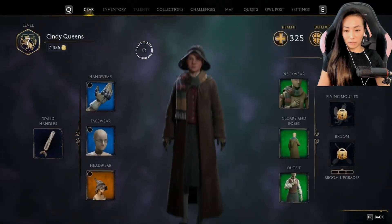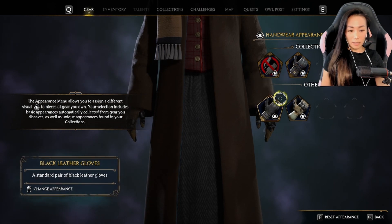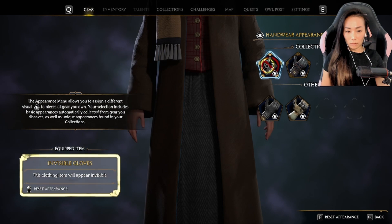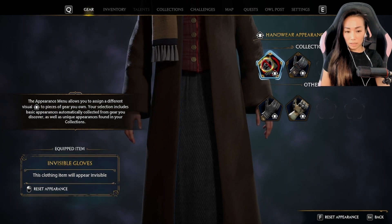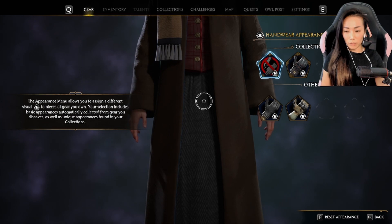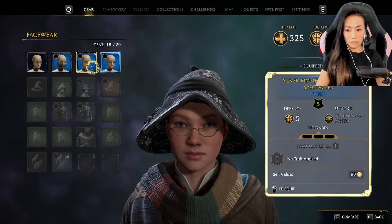We gotta do something about her appearance. I know there's a way to change appearance — okay, there you go. You could hide this clothing item — it will appear invisible. Glove stitched with mysterious designs. The appearance menu allows you to assign a different visual to pieces of gear you own. The selection includes the basic appearance automatically collected from gear you discover, as well as unique appearances. Let's do that for all, because she looks ridiculous.